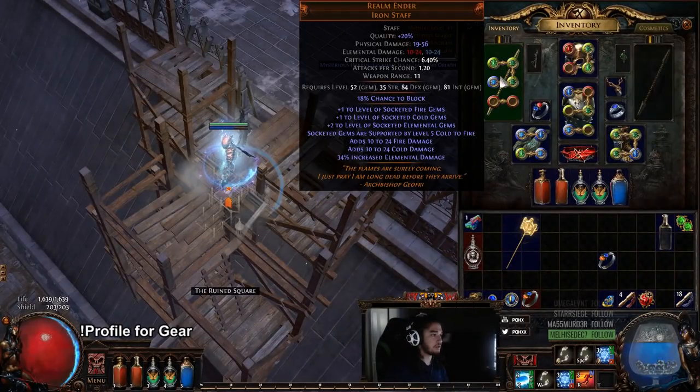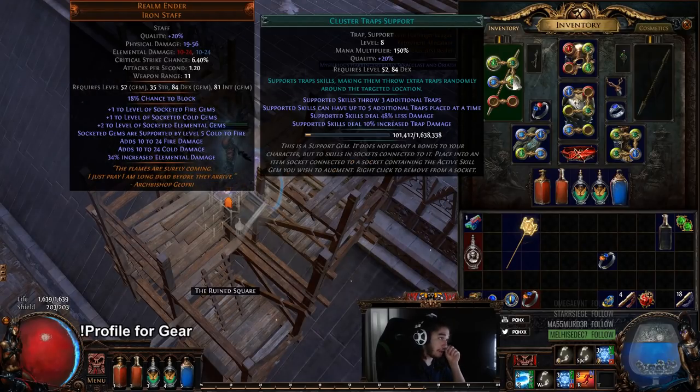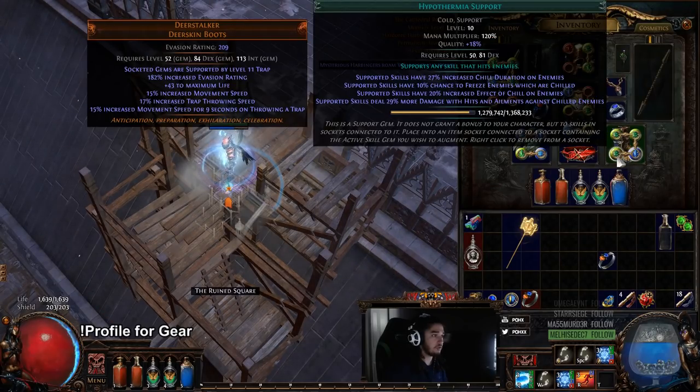Let me just show you guys the character. I'm currently using a Railmender, which gives plus three. So we've got Ice Trap, Added Cold, Cluster Traps, and Increased AoE. And for our boots, we're currently running Cluster Trap, Trap and Mine Damage, Ice Nova, and Hypothermia.